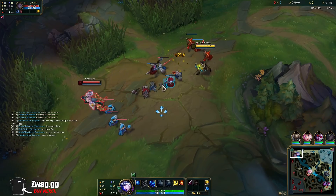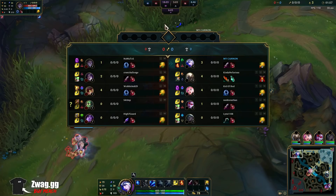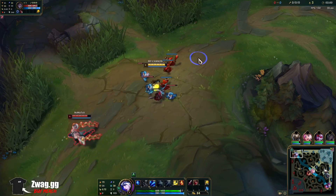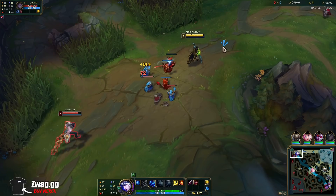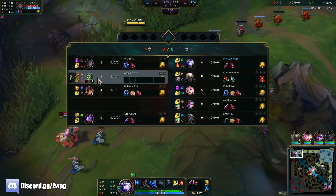We can just farm Grasp stacks off of him since he's a melee champ. My downside is he could steal our ult so he'll have an arrow in fights. But we have Ignite so we have the upper hand early. We just have to watch out for Amumu ganks.